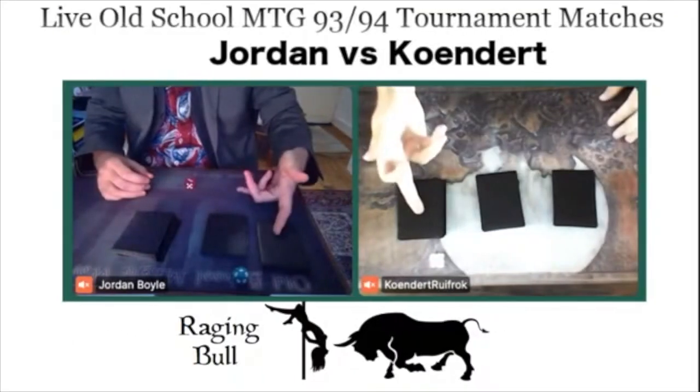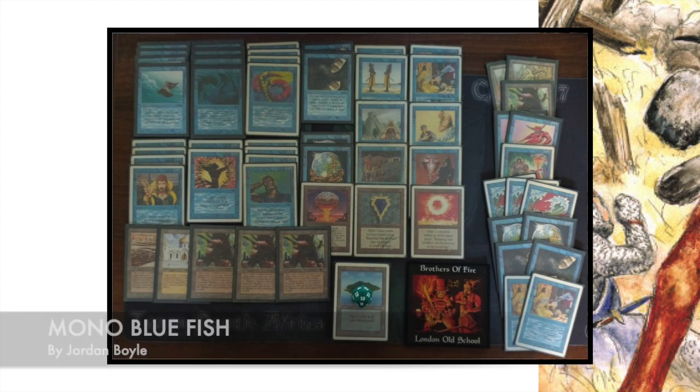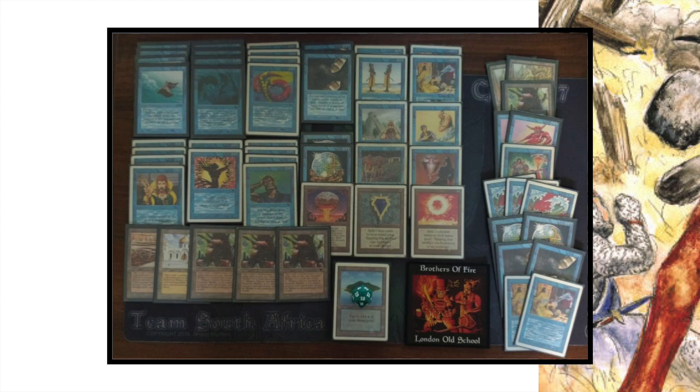We're going to continue with the decks, starting with Jordan's mono blue fish deck. This is his signature deck — he's had some very impressive results with it and is always tweaking and trying to perfect it. It is mono blue, it is aggressive. It's got four Lord of Atlantis and four Merfolk of the Pearl Trident, which go hand in hand really well. It also has four Flying Man.